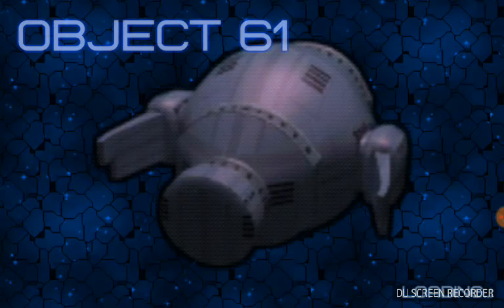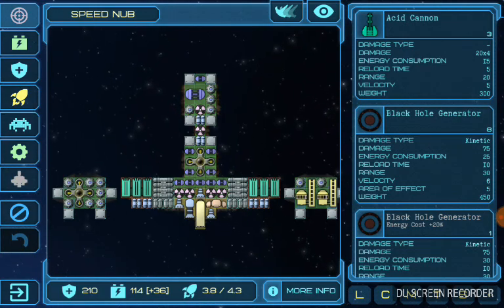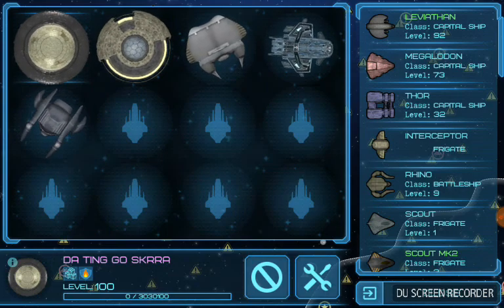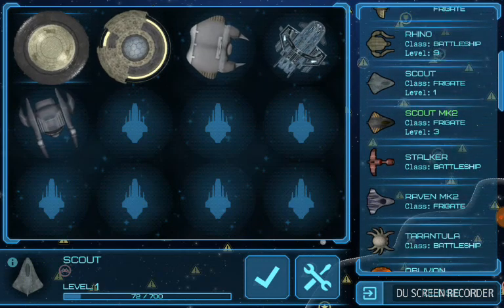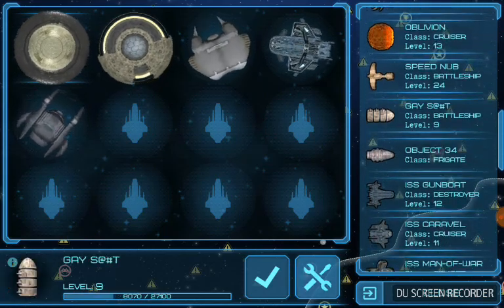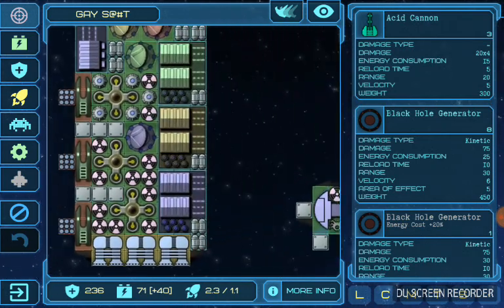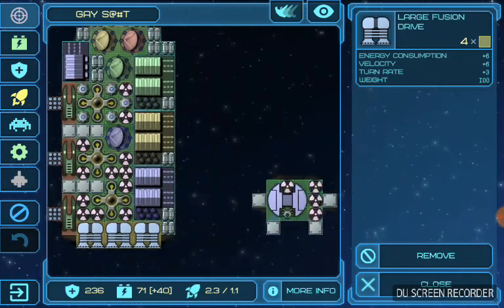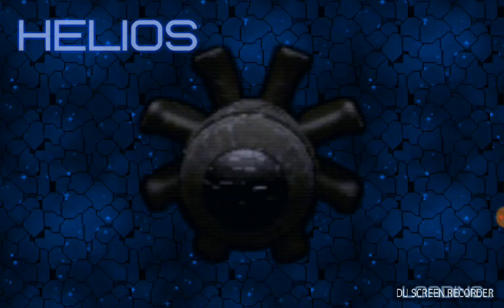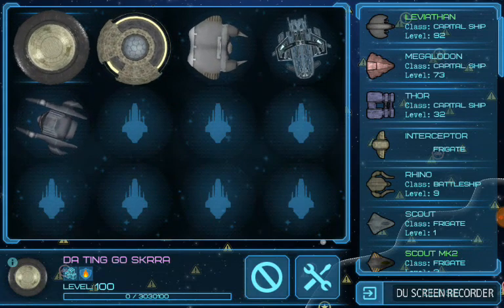Now I guess I'll show you the past ships I used. Here's my zombie. And my fidget — like fighter, I don't know how you spell it. Don't pay attention to the name. Alright, that's basically it. Thank you for watching — see you next time.